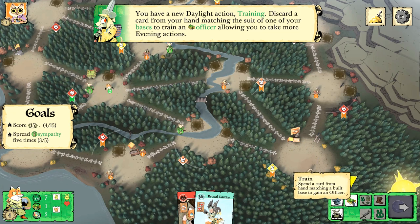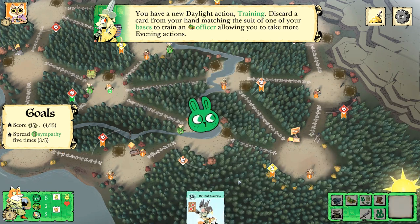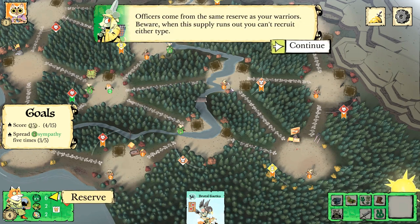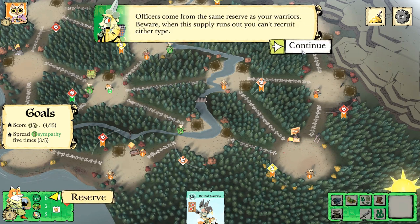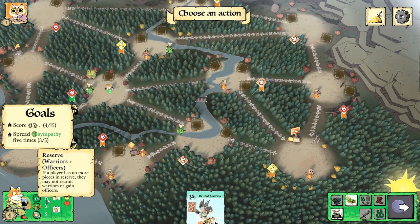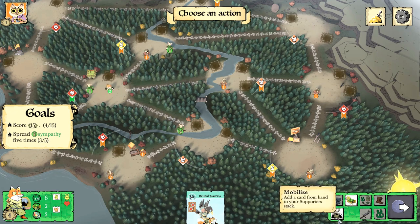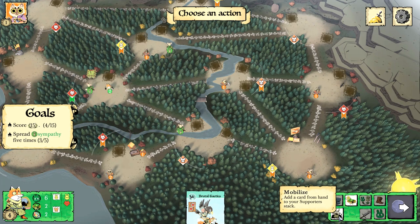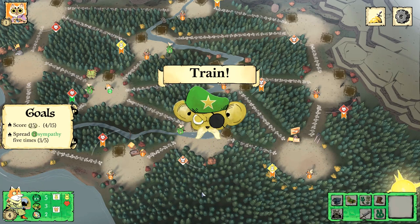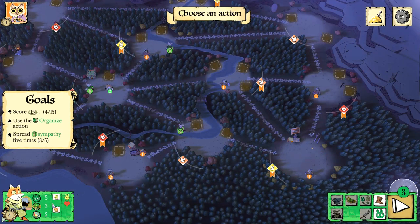I got a new daylight action: Training. I can train an officer by discarding a card matching one suit at your bases. Officers come from the same reserve as your warriors — beware the supply runs out, because then you can't recruit either type. I'm going to train another officer.